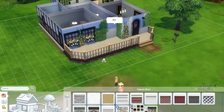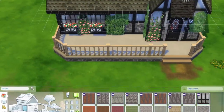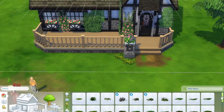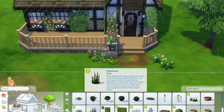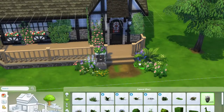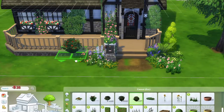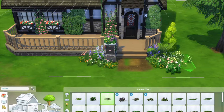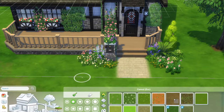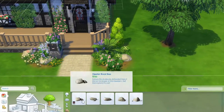So right now we're renovating Rustic Residence, which is from the Get Together pack. It is in Windenburg and it's a pretty good size lot. It just comes with a really small house — like a really small starter home that actually has two bedrooms — so I had a little bit of fun renovating this.